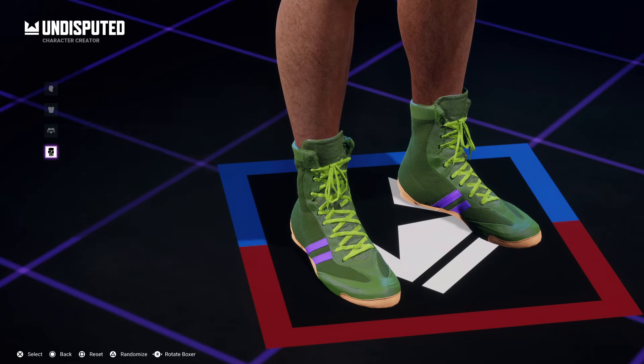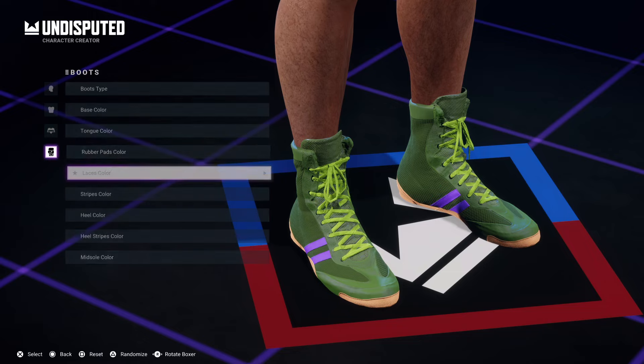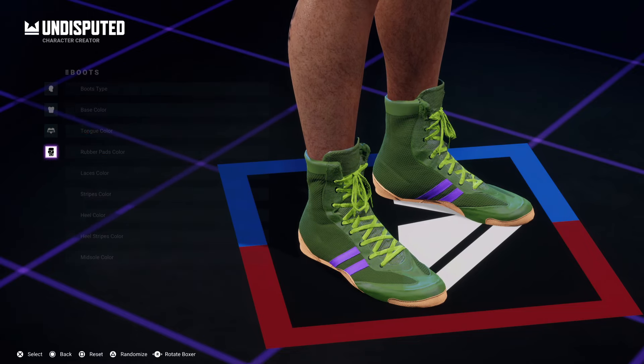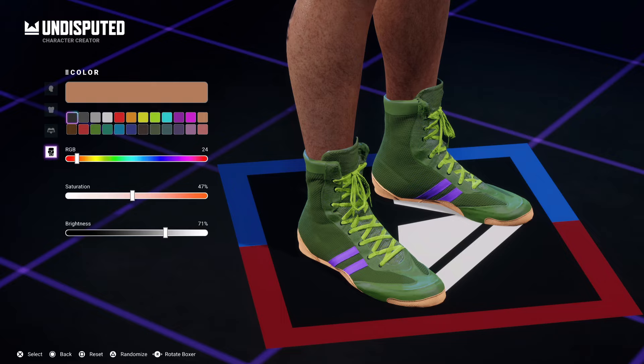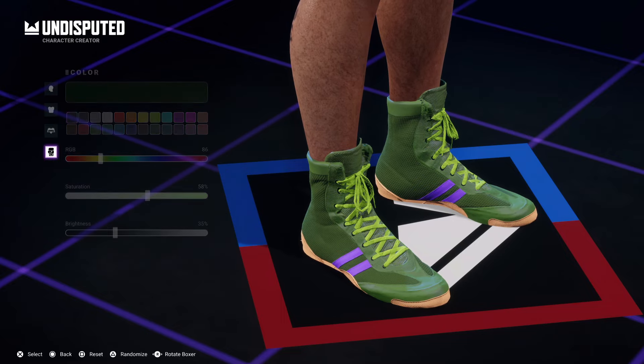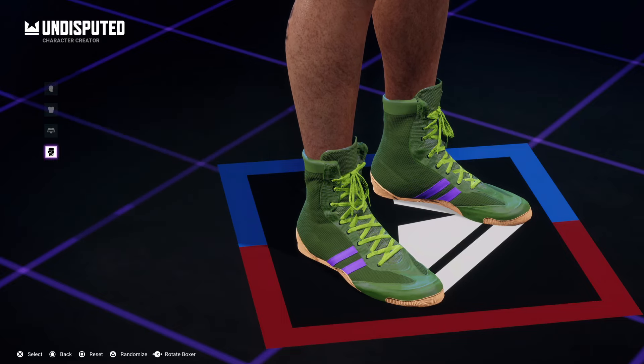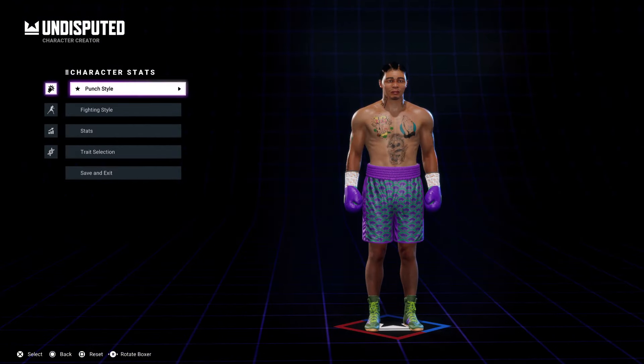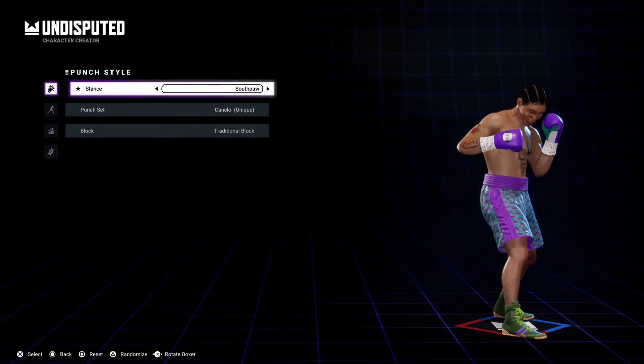I believe he had some type of Grinch Dunks on — yeah, I think they were Dunks. Obviously you don't have Nikes or Adidas in the game, so you put the two-stripe shoes with the peanut butter bottoms on them and the highlighted laces. There were different shades of green, and that was pretty close.